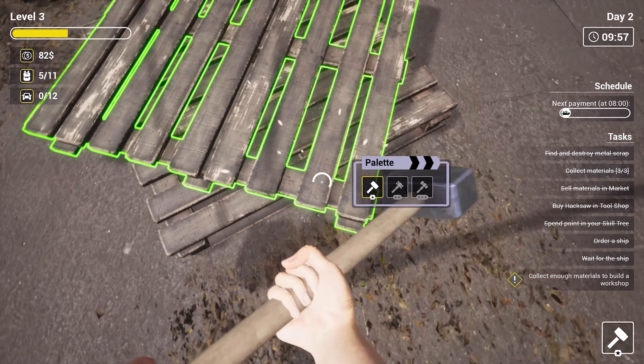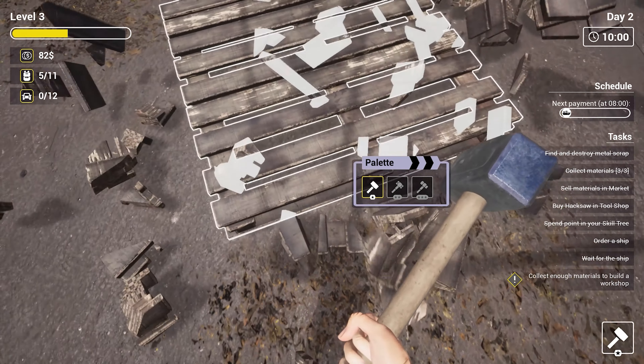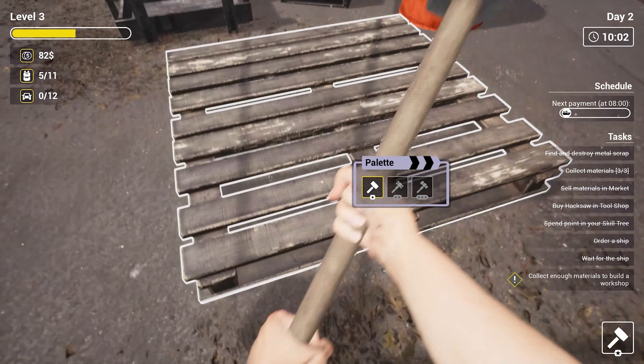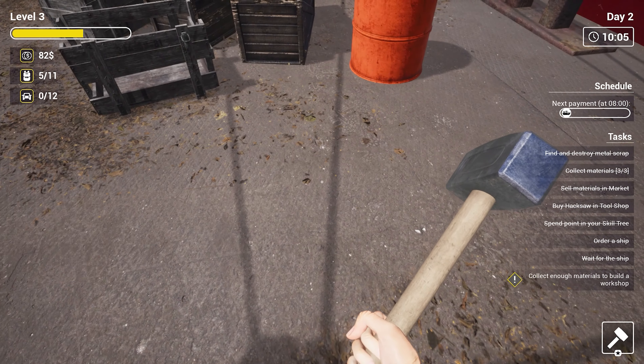I made $3,000 on my first day because I got a medium-sized ship, spent about $400 for the day, and just spent the entire day from dawn till dusk destroying and destroying.